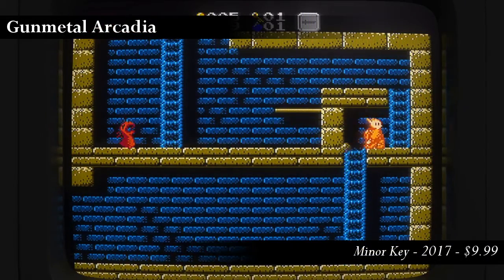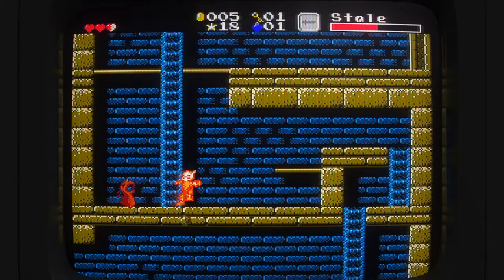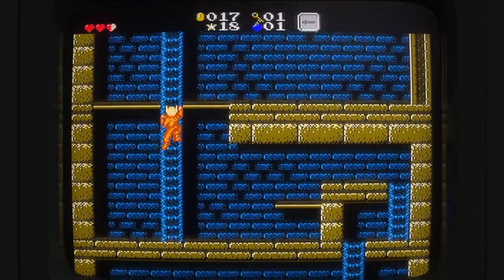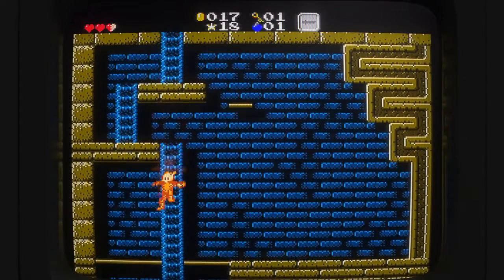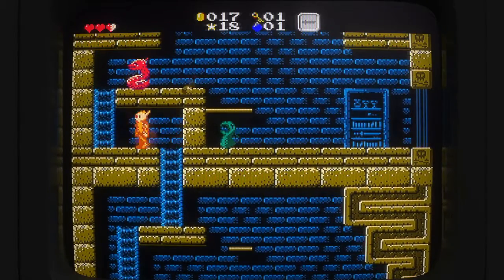Let's clear up a little confusion up front, as Minor Key has both Gunmetal Arcadia and Gunmetal Arcadia Zero available. Both games use the same basic assets. Both are heavily inspired by Zelda 2. However, while Zero is a traditional, linear platformer, this game has roguelike elements.